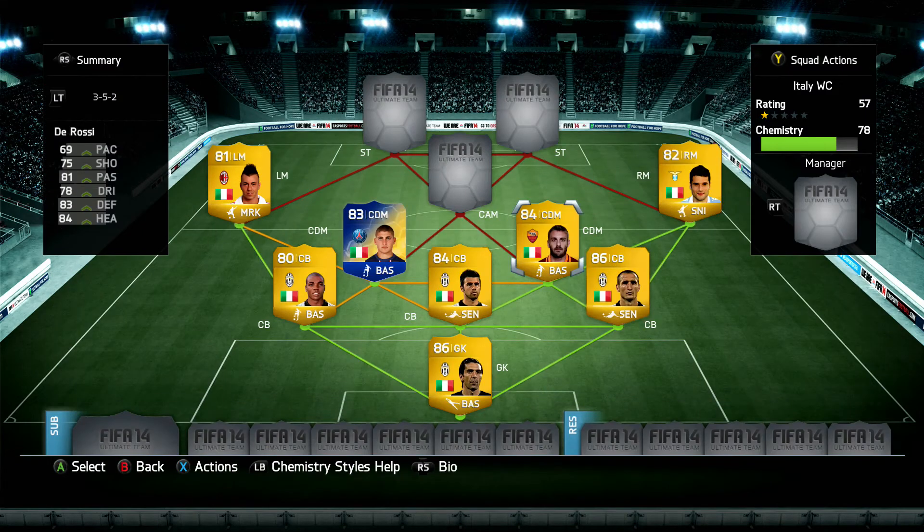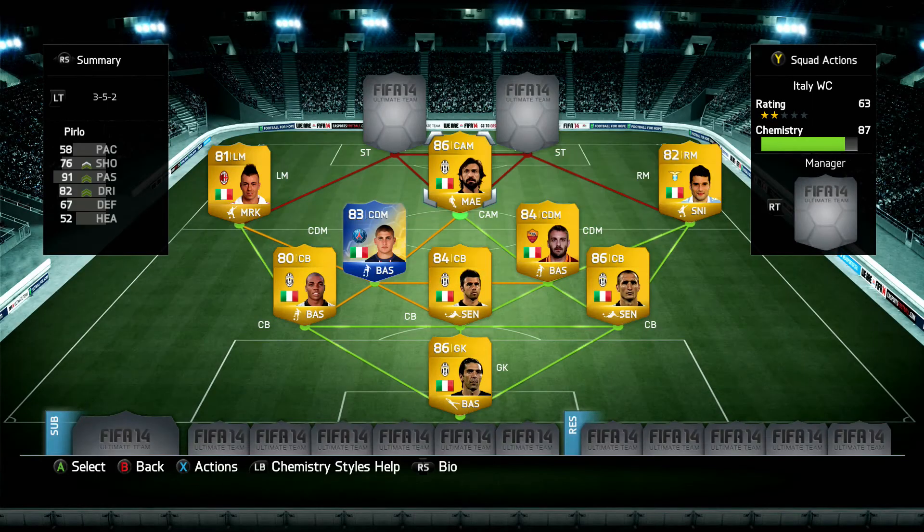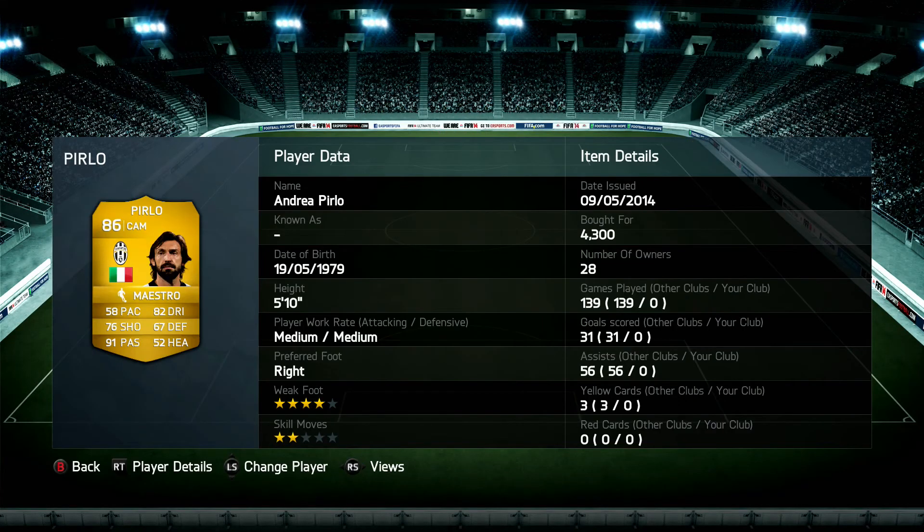Moving on to the CAM — we have the legend, Andrea Pirlo, the Maestro in the CAM spot. Funny enough, I've got the Maestro chemistry on him as well. For 4.3k, he just has the complete package in the center attacking mid spot. He's got the dribbling to keep it close and the passing to get it into the strikers. Works very well in this formation — you can play balls out to the wingers and play a fantastic ball into the strikers. Maybe if you want a Team of the Season alternative, you've got Cerci the Torino player for around 90k, but I didn't have enough coins so I went for the legend Pirlo.